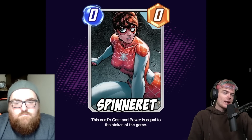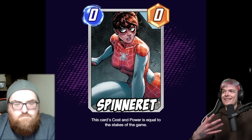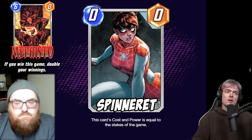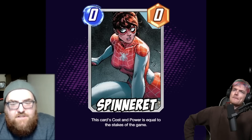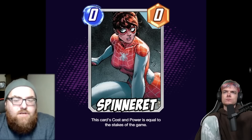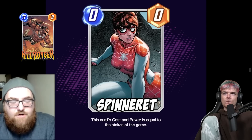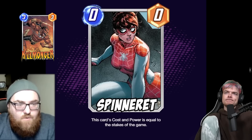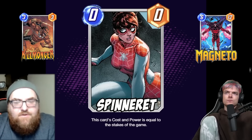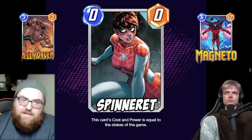It's a really cool design — I'd actually like to see it. There's a possibility Second Dinner could print a card like this, since we've already seen Mephisto teased with some cube interaction. The fact that her energy cost and power would both change is very unique — she can't be Killmongered as a one, but if she becomes a four she can be Magnetoed. Lots of interesting mechanics.